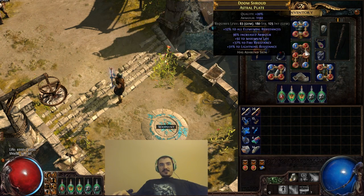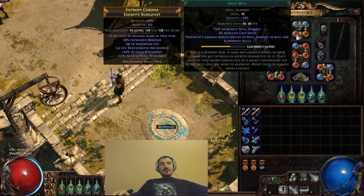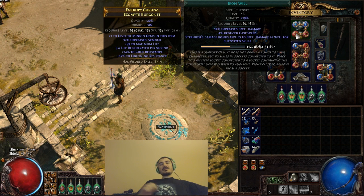Overall the build seems very strong. Being Vaal Pact isn't as big of a deal because of the way Devouring Totem works — Devouring Totem leeches life to you, so it works with Vaal Pact because it's not regenerated life like Rejuvenation Totem. Yes, it takes away from the corpses which would otherwise be proliferation candidates, but overall it's very strong and you kind of need it. For the Shock Nova links, I am using Proliferation and Life Leech.